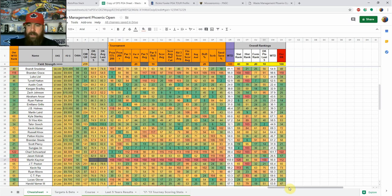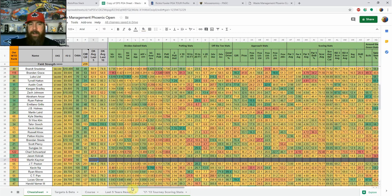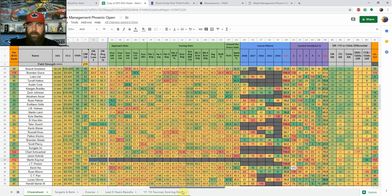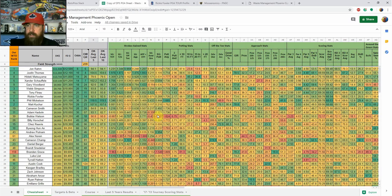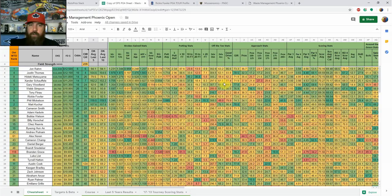Similarly, if a player like Tiger Woods hadn't played official events recently, he'd show no DraftKings points and rank near the back of the model. To use the sheet yourself: since it downloads as read-only, go to File > Make a Copy, name it whatever you like, and you'll have your own editable version. You can then sort any column — for example, sort column M by Z to A to see the field ranked by approach plus off the tee, which is strokes gained ball striking.